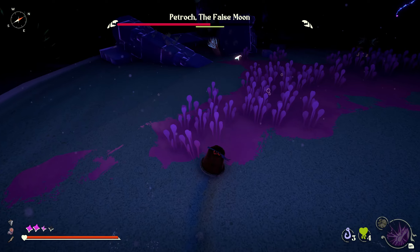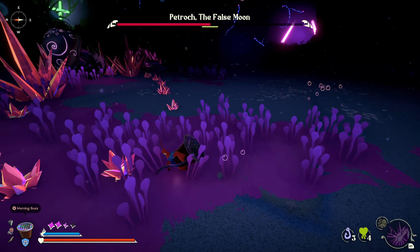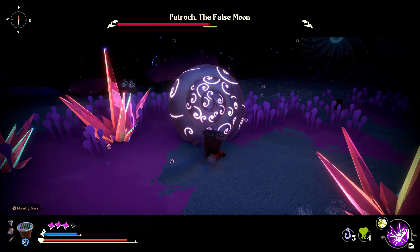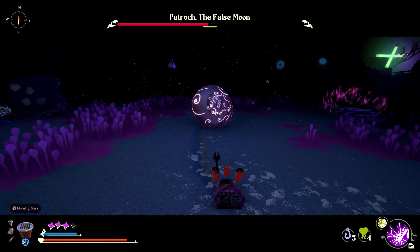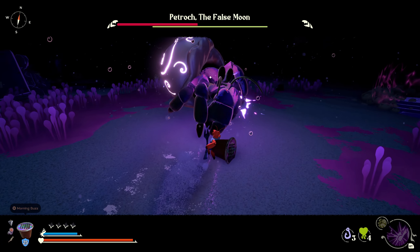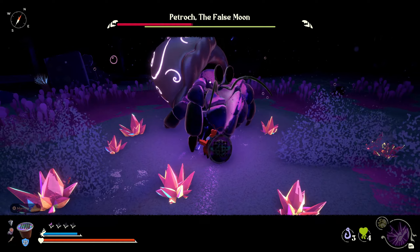I would recommend going with the jump heavy attacks. Unfortunately I got my shell broke there, but the best strategy would be to do jump heavy attacks towards it and try to break the posture as much as possible. The Stowaways do add up, so if you take multiple Stowaways you can do even more posture damage. But that Mantis Punch can do crazy amounts of it.